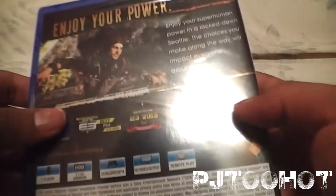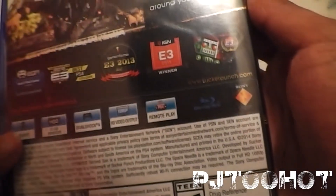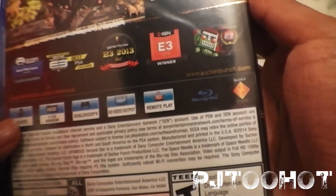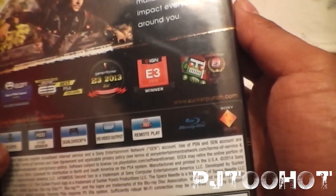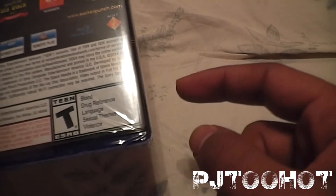Here's the front, here's the back, here's the side. It's 1080p, it has remote play, DualShock fully compatible, it's 21 gigs, it's one player. 'Enjoy your superhuman power in a locked-down Seattle — the choices you make along the way will impact everyone around you.' It's made by Sucker Punch. It is the third installment in the Infamous series, not counting the Halloween DLC. It's rated Teen — blood, drug references, language, sexual themes, and violence.